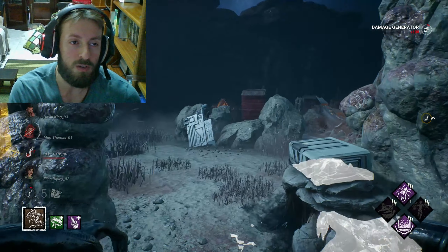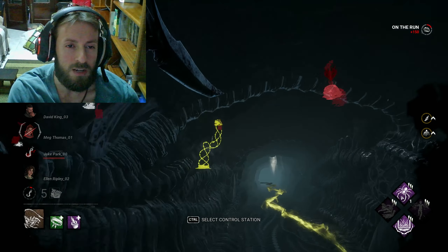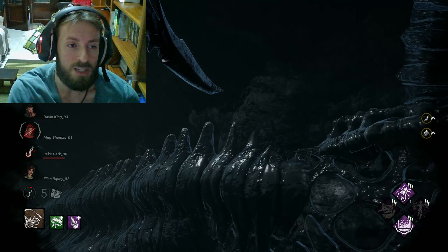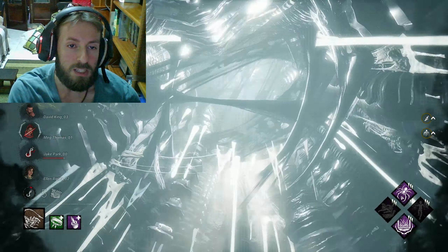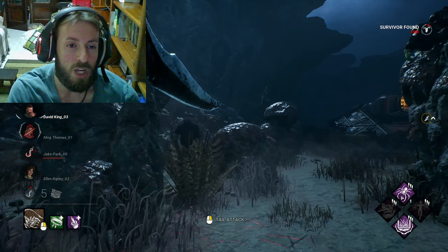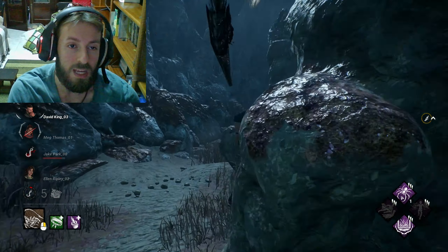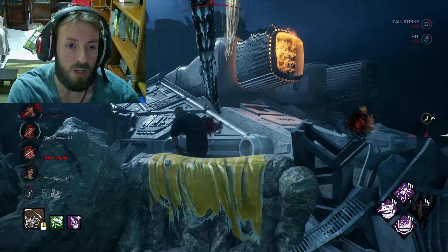I decided to use some perks recommended online, like Bamboozle and the Wesker perk that makes you vault easier and blocks vaults. That helps the mobility because not only do you get the speed boost, but you can vault faster too. I'm considering maybe switching to Barbecue and Chili or another aura-reading perk so I can find the obsession more easily.